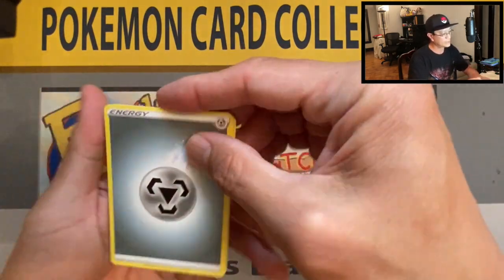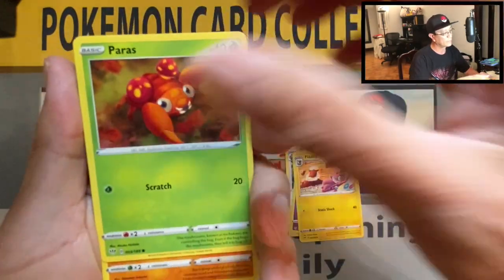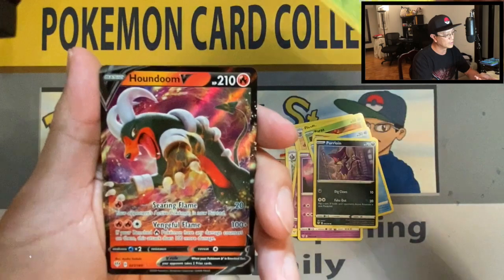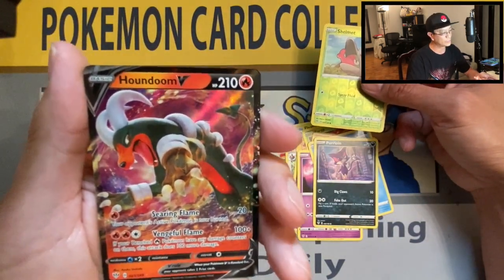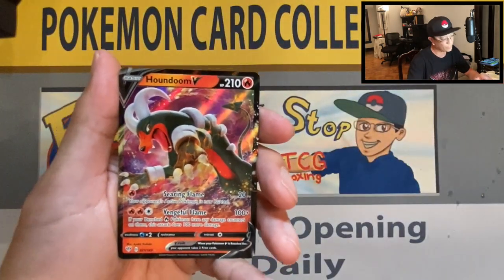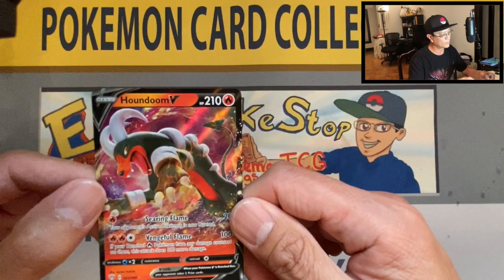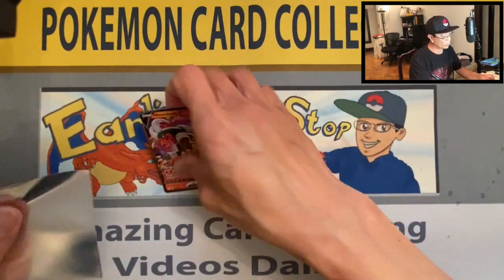Consider dropping a like if you enjoy this video! Flapple, Poipole, Arbitar, Golett, Phoebe, Purrloin, Shelmet reverse — second ultra rare pull! It is the Houndoom V ultra rare card, another first pull from this set, haven't pulled this one yet. Gorgeous card — Houndoom V! Like I said, we are starting to warm up.